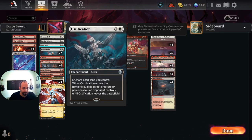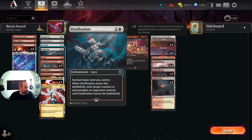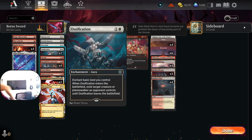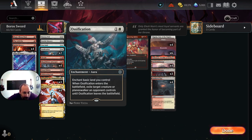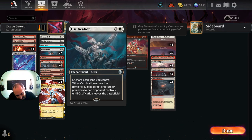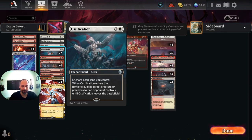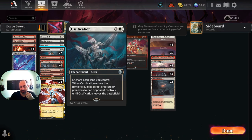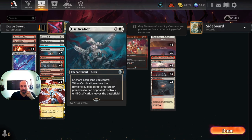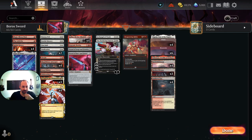We've also got two copies of Ossification. Awesome that you can tutor this up — tutoring removal is great whenever you can do it. And we've got enough basics, hopefully, in Plains and Mountains — 10 total — that will hopefully have targets for Ossification.